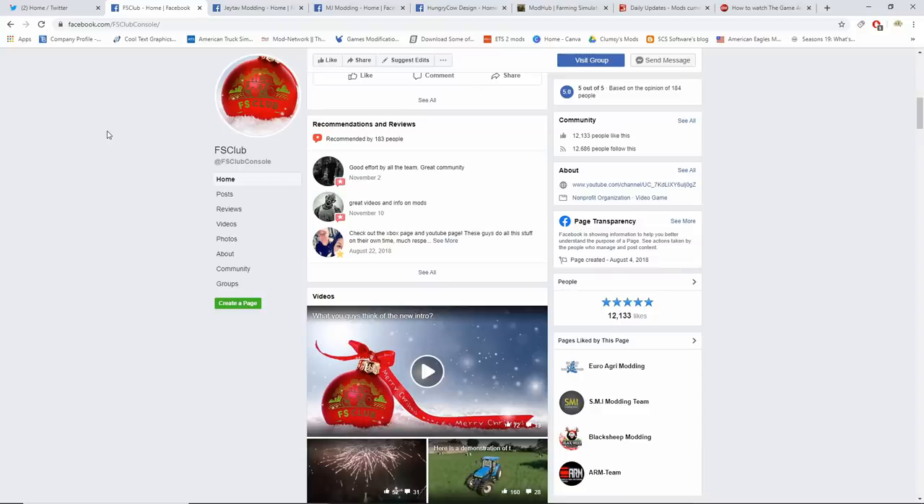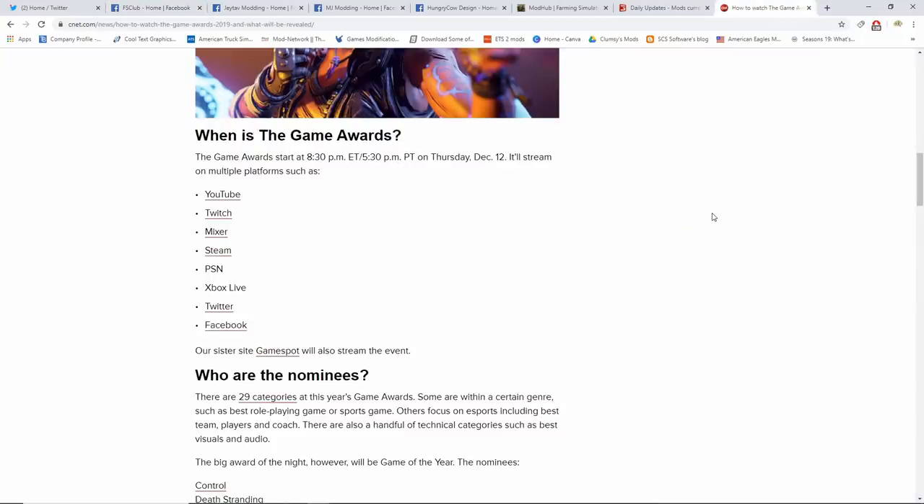First bit of news is not Farming Simulator related but it is gaming related. Tonight is the Game Awards — they're going to be announcing Game of the Year and a whole bunch of stuff, plus new game reveals, which is one of the best reasons to watch. Game Awards start at 8:30 PM Eastern Time, 5:30 PM Pacific, or 7:30 PM Central. You can watch it on YouTube, Twitch, Mixer, Steam, PlayStation Network, Xbox Live, Twitter, Facebook, or GameSpot. I usually watch it on YouTube via the IGN channel.